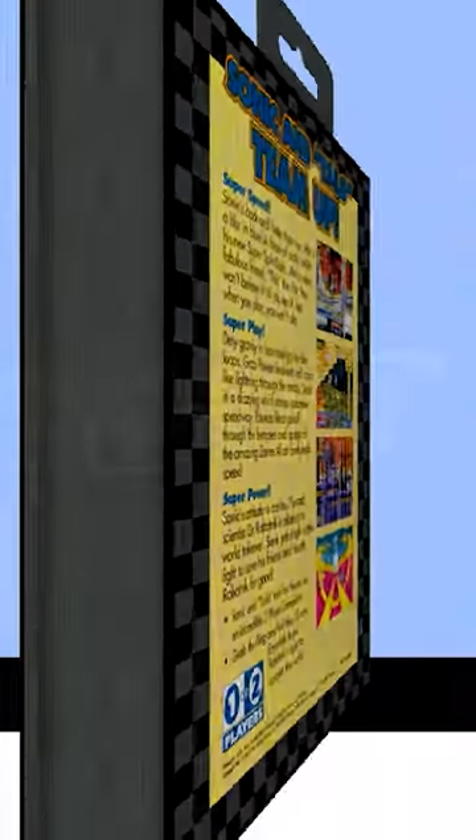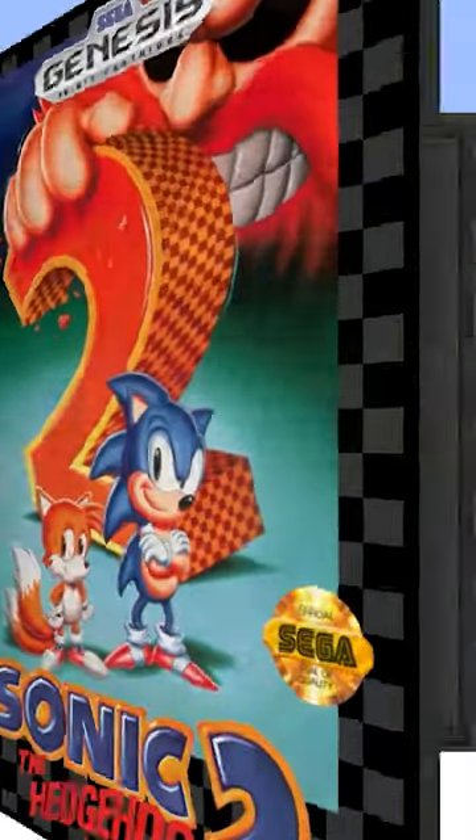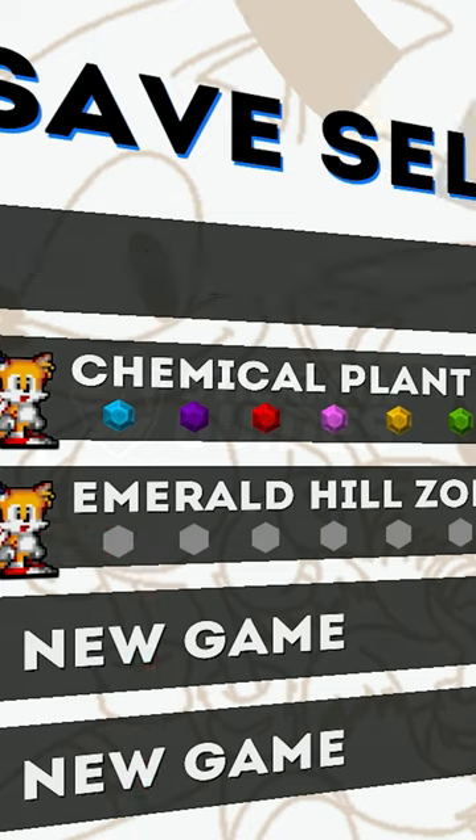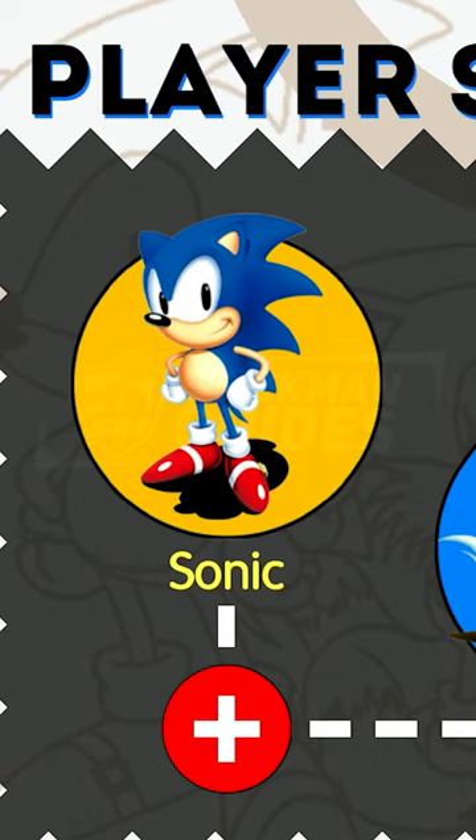Here's a really quick guide showing you how to enter debug mode for Sonic 2 on iOS and Android, and I'll show you how to turn into any super form. Tap on Start Game and enter No Save Mode. Note that this doesn't work on normal save files.